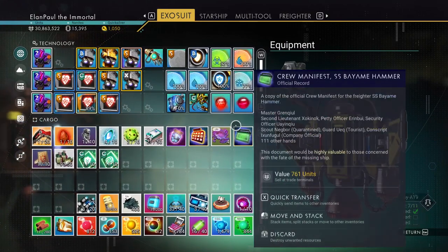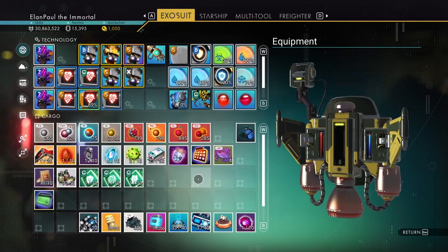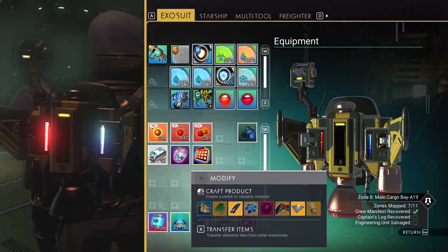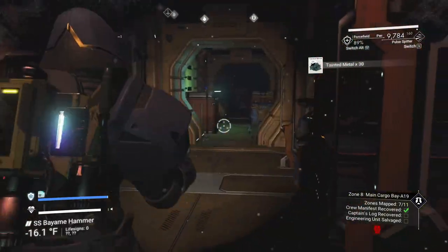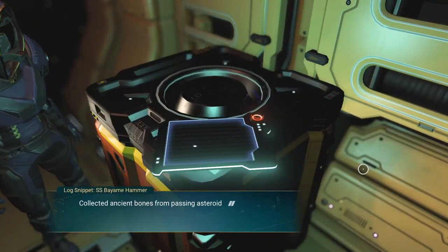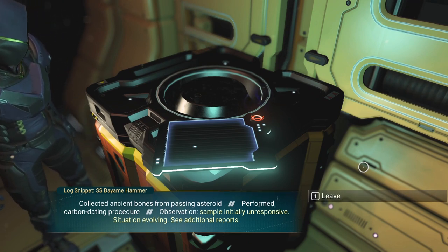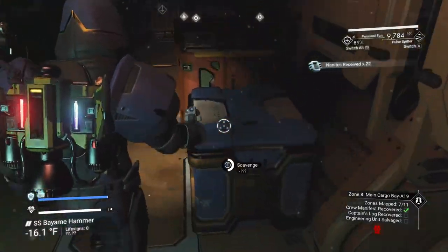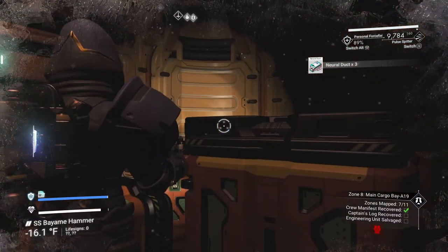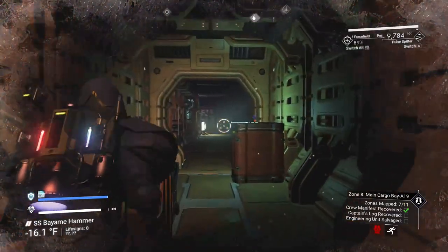This one item is worth 747,000 — so we've got some good well-priced stuff here. Let's head down this hallway. We know we have our stairwell to lead down later. Research entry: 'Collected ancient bones. Performed carbon dating. Sample initially unresponsive — see additional reports.' Oh, that's not creepy at all. This looks like just a storage area. You can do a little bit of running but not much else — you have to put your gun away to do so.